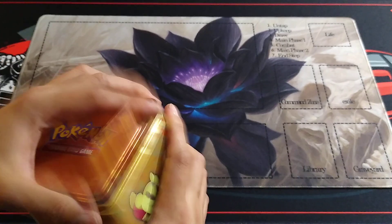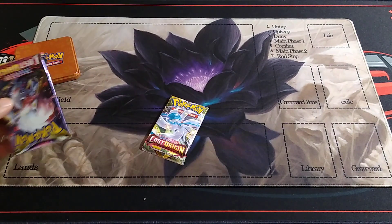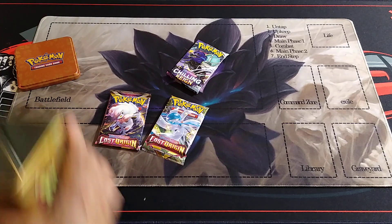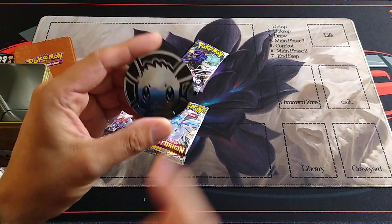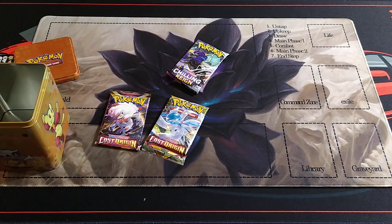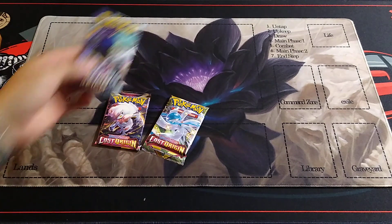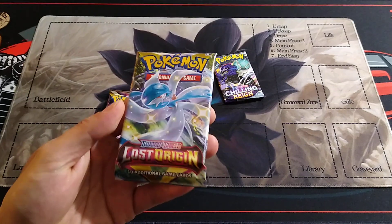Anyway, enough talking. Boom. I don't even know what's all in here. Lost Origin, Lost Origin. Oh, Chilling Rain. EV coin — heads or tails? Call it. I'm thinking heads. Boom, heads baby! Yes. All right, let's move that to the side. We're saving Chilling Rain for the end. Let's dive right into Lost Origin.